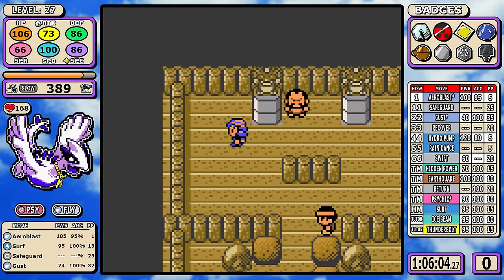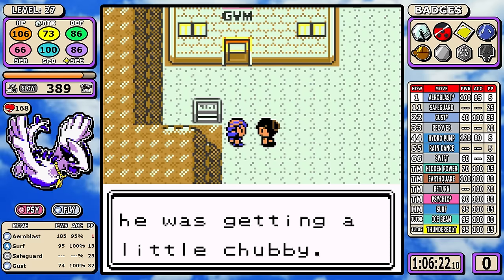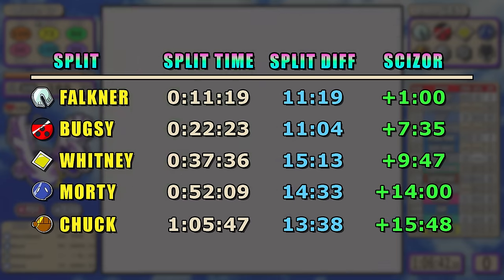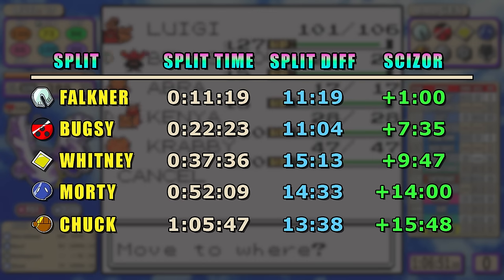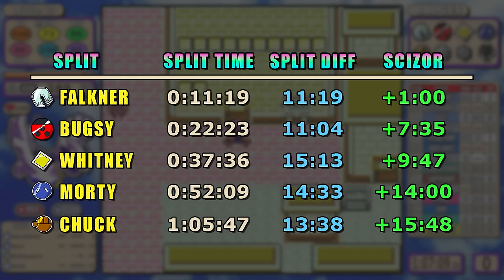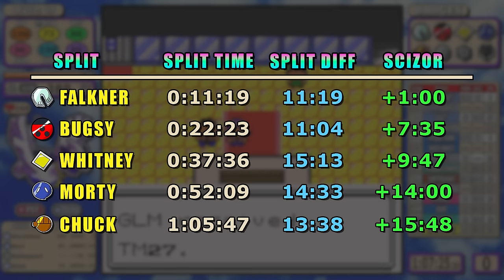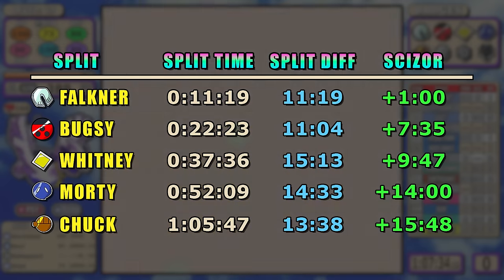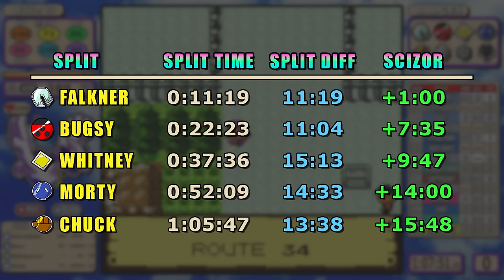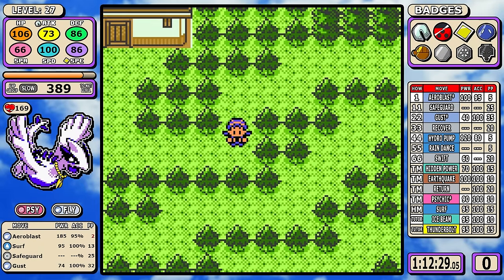Now it's time to bring up the split data. I mentioned the strategy to build as much of a lead as I could over Scizor, and after the fifth gym Lugia has compiled a massive 15-minute and 48-second lead. I picked the fifth gym because this is as high as that lead is going to get. From this point on, Scizor has done all the extra stuff and is going to start picking up a lot of steam. Lugia cut every single corner it could to take advantage of Scizor's longer Bugsy and Morty splits.